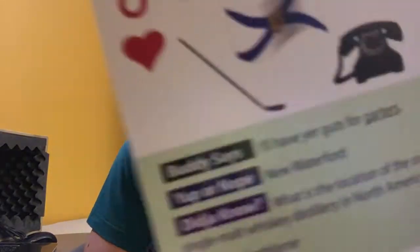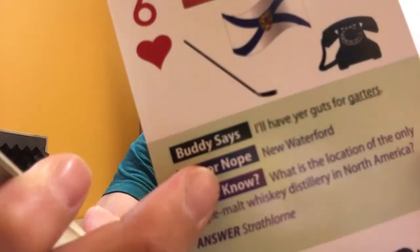So Buddy Says — every card has a Buddy Says at the top. What you do is one player holds the card and reads what Buddy Says, but you leave a word blank. So for example: 'I laughed me blank off' — I laughed me head off, right? Or 'Write some blank' — write some nice, write some good. Do you know what the word is?